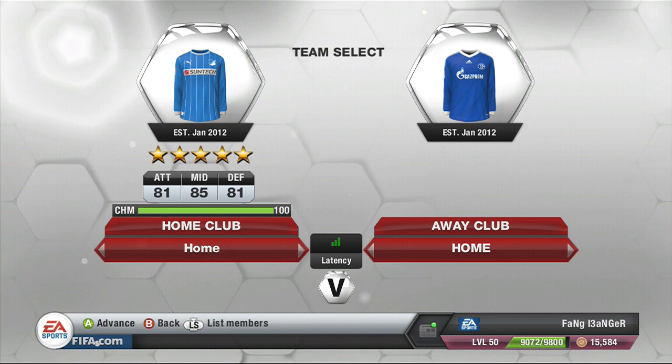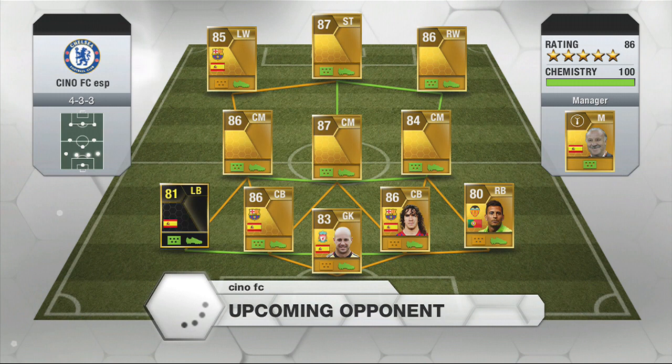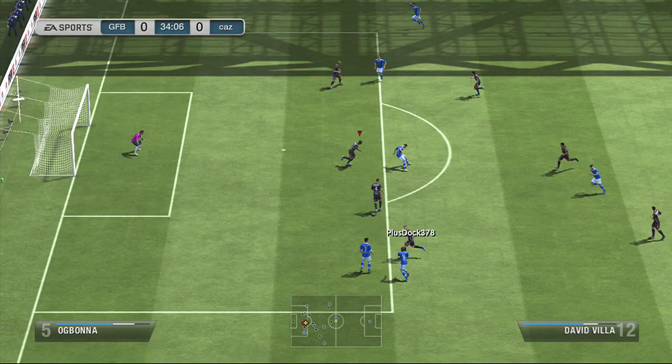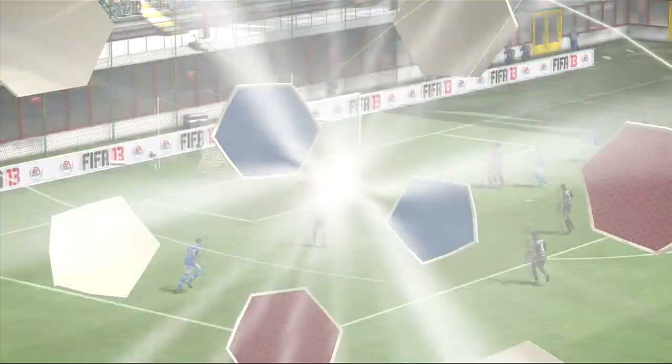He's picking the red kits, I'm picking the black kits, he changes to the blue kits. Oh my god — everybody I come up against now in Division 2 has these crazy teams. He's doing a 4-3-3 as well, and so am I. He scores the first goal with David Villa. That was a really good goal, though — that was just me playing really poor defense.